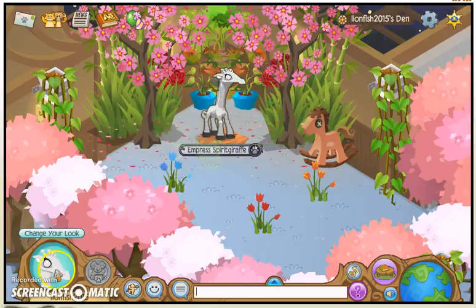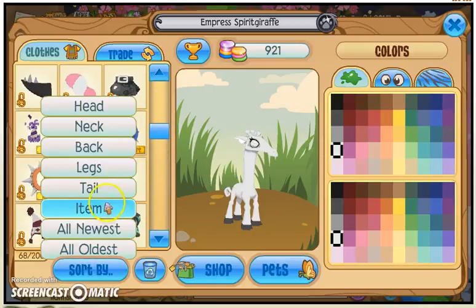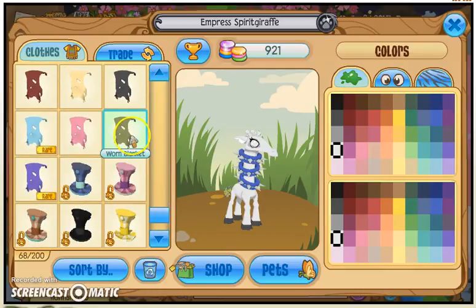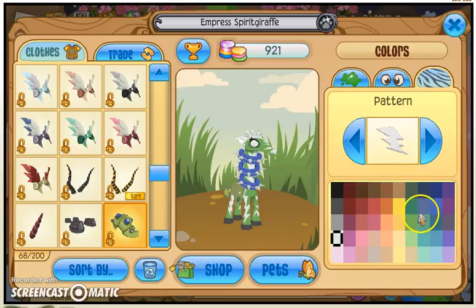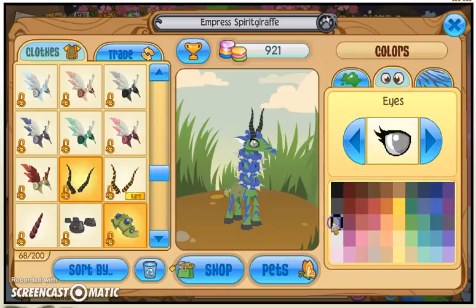So now we're doing the giraffe. It's mainly going to look like a leaf animal. What you're going to need is a spiked collar, preferably the blue one. Then you're going to need elf tail armor and a warm blanket. You're going to need to color your main color green, have a lightning pattern, and your pattern is only going to be lightning bolts. And gazelle horns. There you go — there is a leaf animal giraffe.